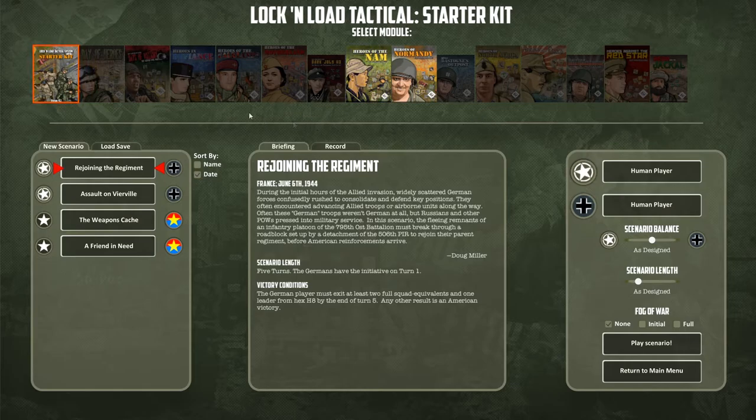One of the bonuses of the digital version compared to the analog board game version is that you can play it solitaire without needing the solitaire expansion. You simply select whether you're having a human or an AI opponent.